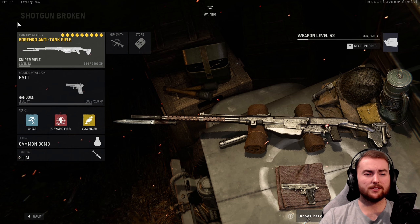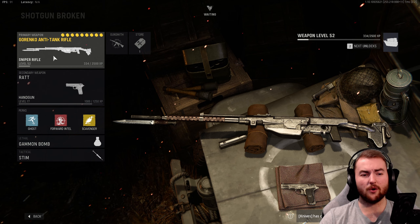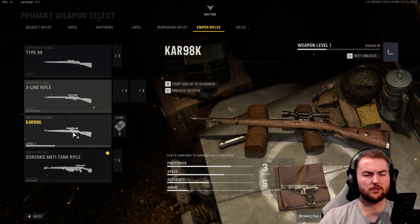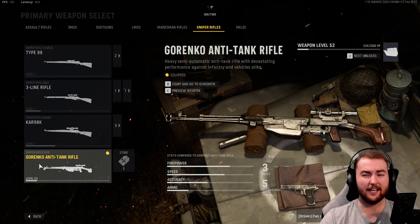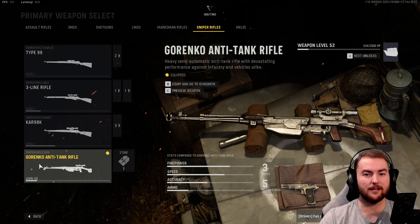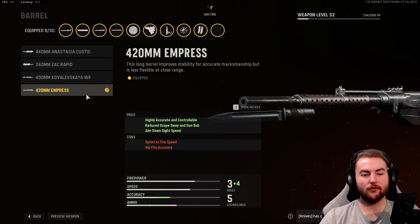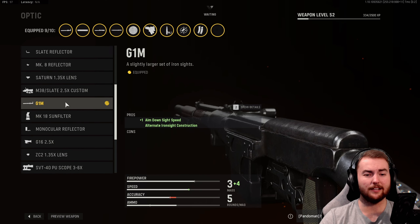The last category we're looking at today is snipers — we're going to skip pistols. The best sniper in the game for all-round sniping is the Gorenko Anti-Tank Rifle. It's not a quickscoping god since aim down sight speed is slow — you'd look towards something like a Kar98k for that. But with the Gorenko, you really can't get a hit marker; you can one-shot people, even hitting someone in the leg. This thing is super strong for standard sniping — aim down sight most of the time and take up good positions. If you take the G1M iron sight optic, this thing plays a lot like a marksman rifle.